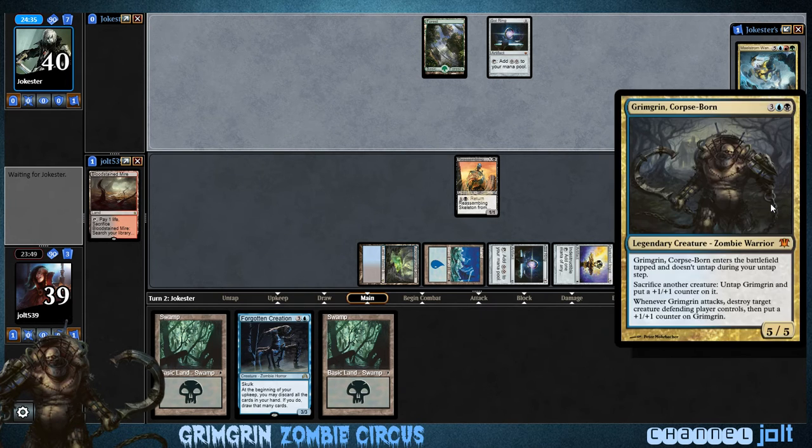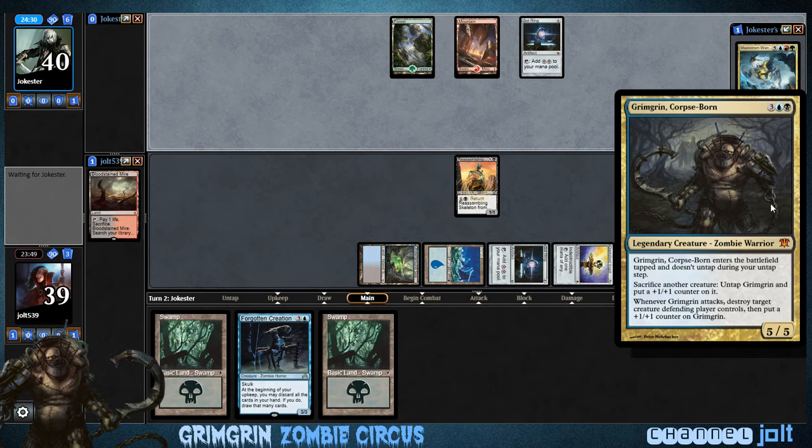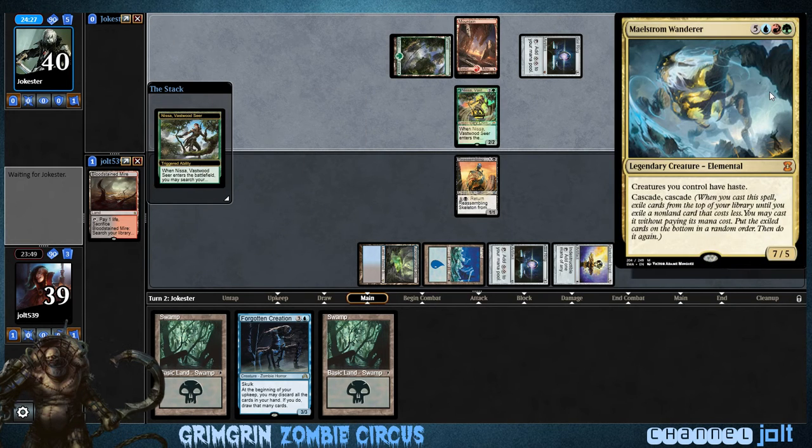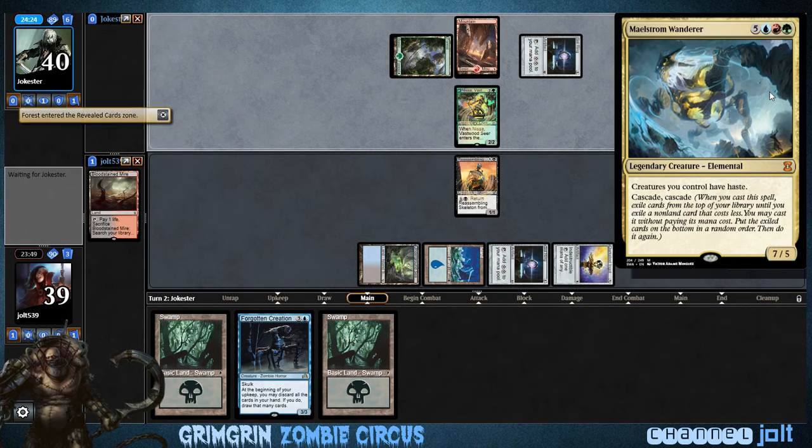This is Grimgrin right here. Whenever it enters the battlefield, it doesn't untap — we have to sac a creature, untap it, and then we get to put a +1/+1 counter on it. And then whenever it attacks, we get to destroy target creature the defending player controls. Playing Maelstrom Wanderer — creatures you control have haste, and it has Cascade, Cascade.